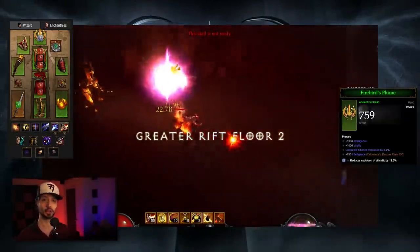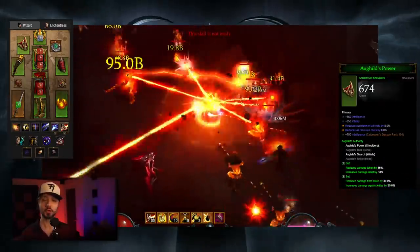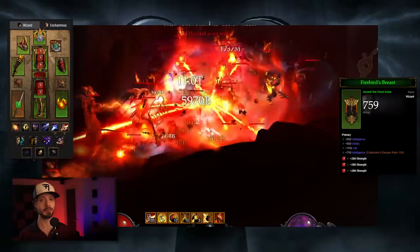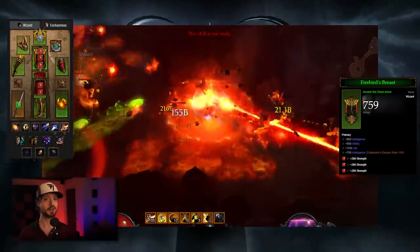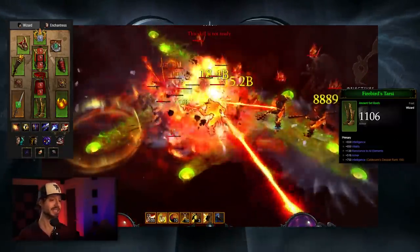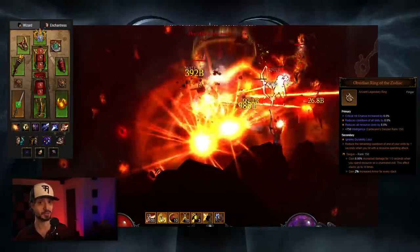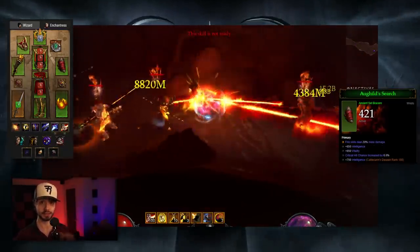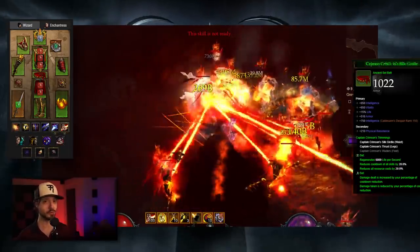For Helm: Intelligence, Vitality, Crit Chance — and a Diamond in the Helm for cooldown reduction. Shoulders: Intelligence, Vitality, Cooldown, Resource Cost Reduction. Chest: Intelligence, Vitality, Life. For sockets in Helm and Pants: Topazes for Intelligence if you want more damage, Rubies or Emeralds for armor if you want toughness. Pants: Intelligence, Vitality, Armor. Boots: Intelligence, Vitality, Armor, All Resist. Obsidian Ring of the Zodiac: Crit Chance, Cooldown, Resource Cost Reduction. Convention of Elements: Crit Chance, Crit Damage, Damage. Bracers: Fire Damage, Intelligence, Vitality, Crit Chance. Amulet: Fire Damage, Crit Chance, Crit Damage. Belt: Intelligence, Vitality, Life Percent, Armor.